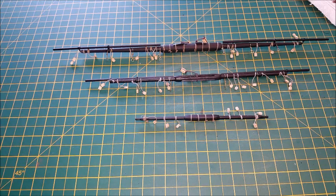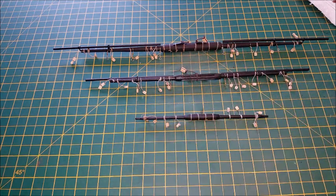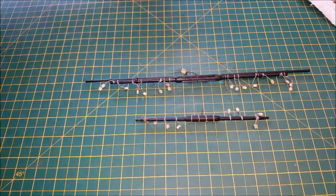HMS Victory has three masts in total. We've got the foremast with all its yards, and the main mast with all its yards. Then there's the mizzen mast, which sits at the back - or the aft - of the ship. We're going to have to build three yards for the mizzen mast as well, but that's not quite yet.